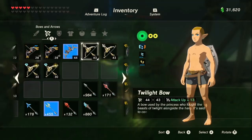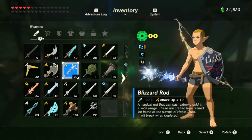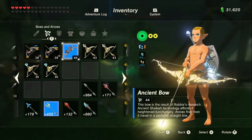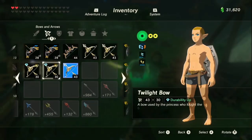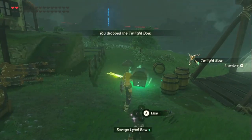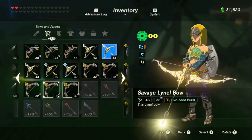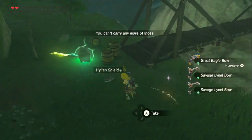Now we're gonna equip this durability-up Twilight Bow, equip this blizzard rod, and try to equip a different bow — as you can see it doesn't work. Now we're just gonna walk into this trap. Now we have — oh wait, I had the wrong bow equipped, but it still proves the point. I just duplicated it. I have three of them. That's how you inventory desync and duplicate stuff.